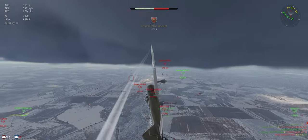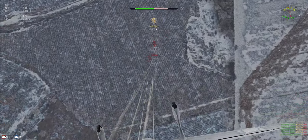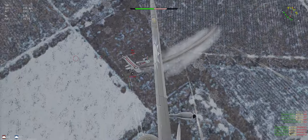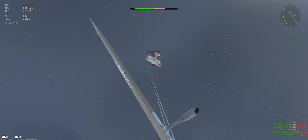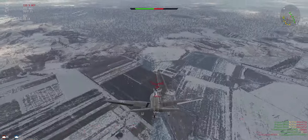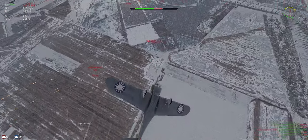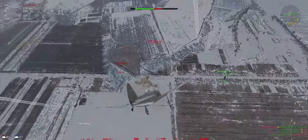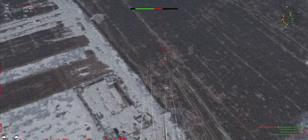Looks like he wants to engage. No energy on him. That's knocking a wing off — easier. This guy thought he was cute shooting at us. Immediately using the landing flaps too, so yeah, it'll really turn.